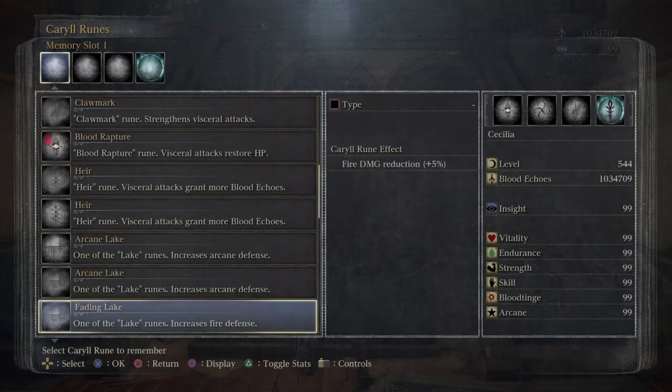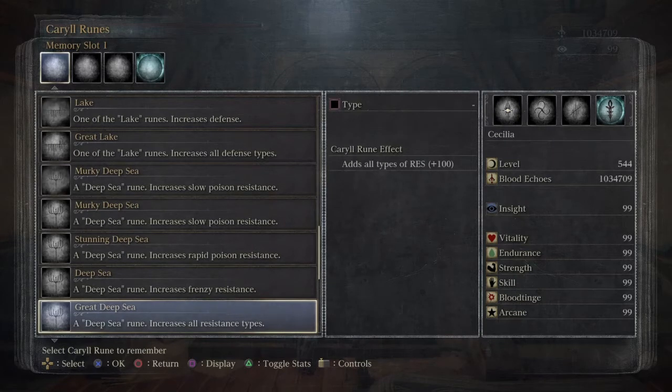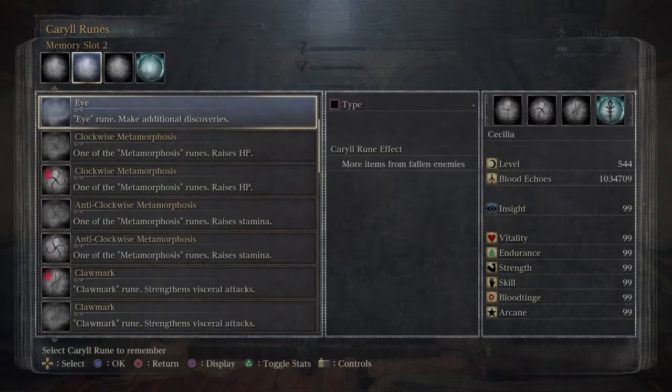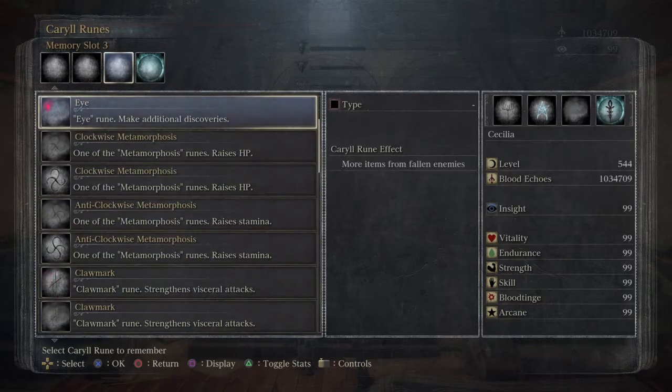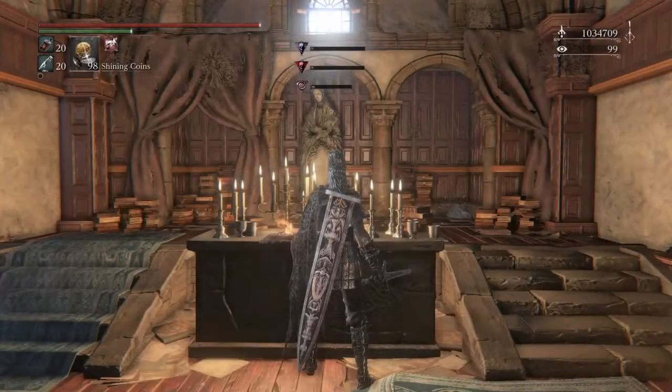I'm going to put back my resistance — to all types. And then as for this, I am going to have my eye rune, and the same thing with this. So now that's all — it adds all types of resistance, 20%. Yeah, we'll take that.